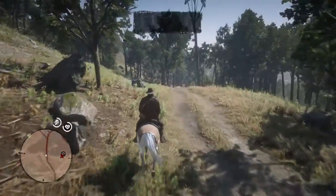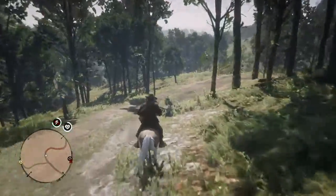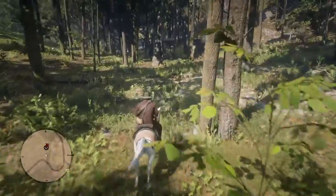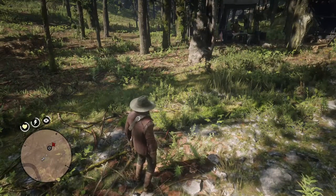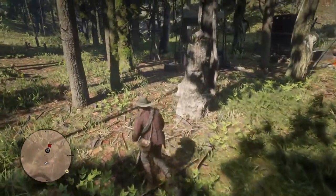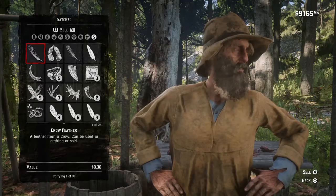We're going to try something out — we're going to the trapper, the skinning guy. What I'm not clear about is: if I sell my perfect pelts, which are quite tricky to come by if you're rubbish at shooting and lack patience. You've got to find a three-star animal and headshot it with the appropriate weapon. You want to hang onto them, but they're needed as materials for crafting with this guy. So I'm going to sell them to him.